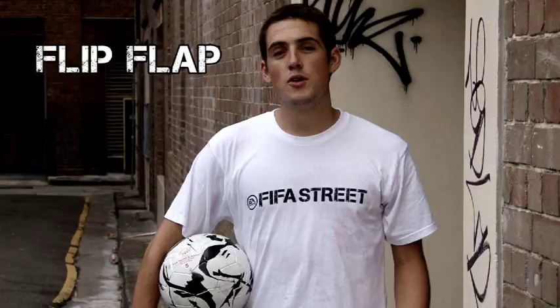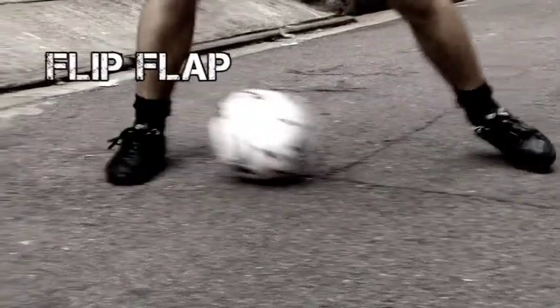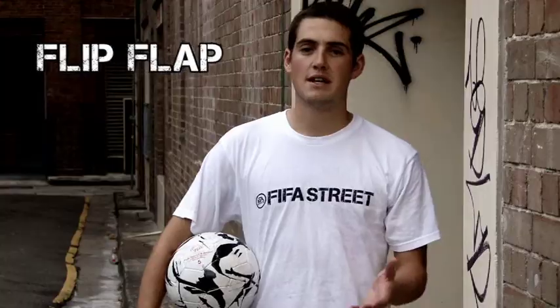This trick is called the flip flat. This move is done by moving the ball from the outside to the inside. You can use this move to beat an opponent, go inside on goal, and take a shot.